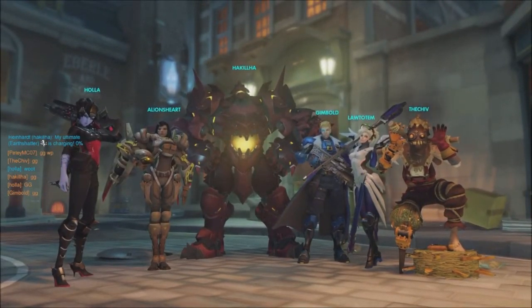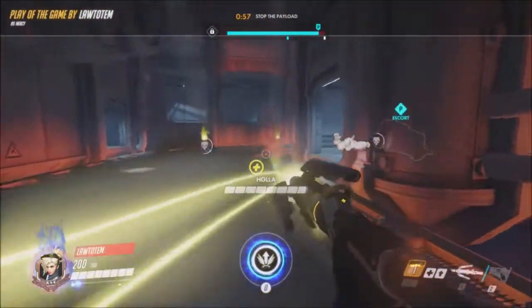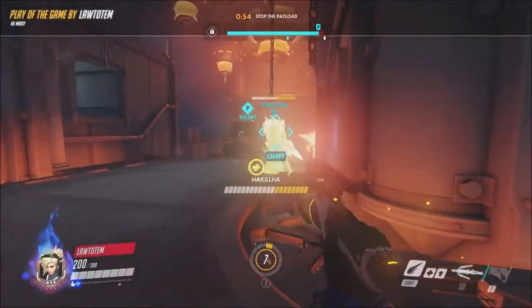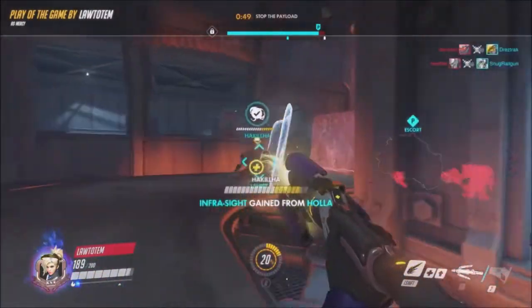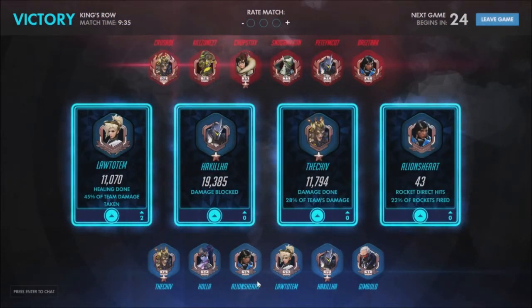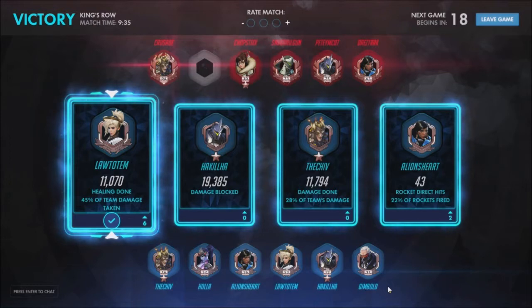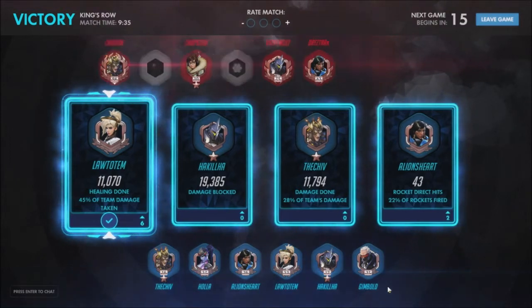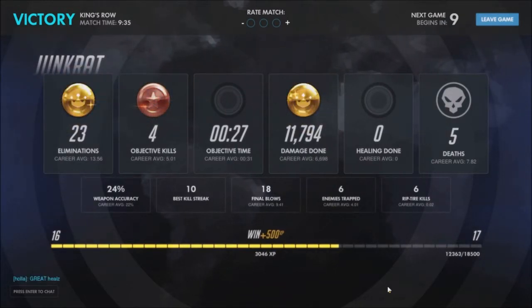Junkrat has got to be one of the most versatile characters. You can use him on attack, defense, wherever — there's not a map I've found where Junkrat isn't solid. There are many matchups where he's not great, but none of the maps are actually bad for him. We did almost 12,000 damage — granted a lot was spam fire bouncing off Reinhardt's shield — but we ended up getting 23 eliminations with 5 deaths. Two more and that would have been a 5-to-1 KD.